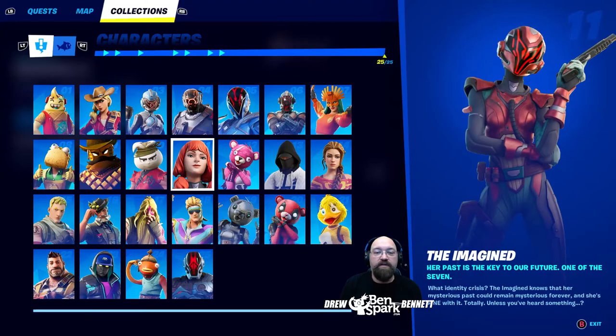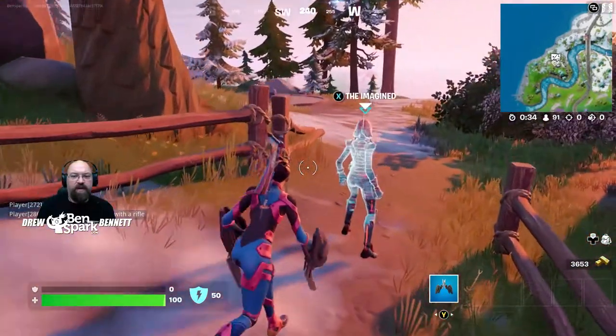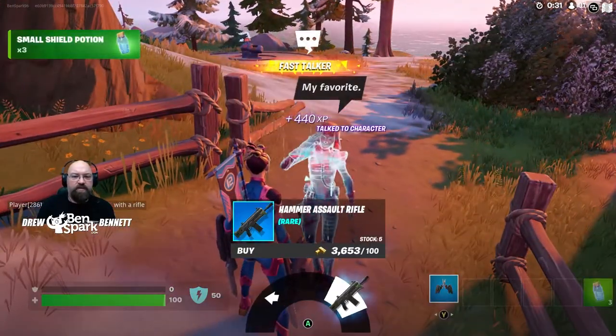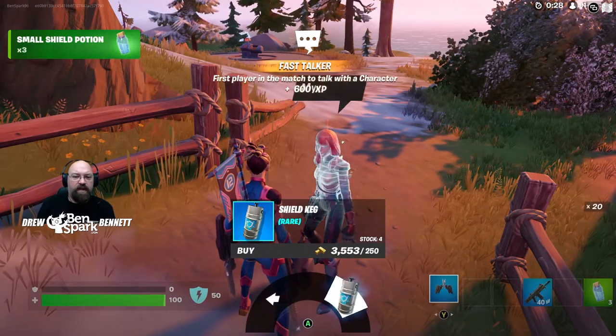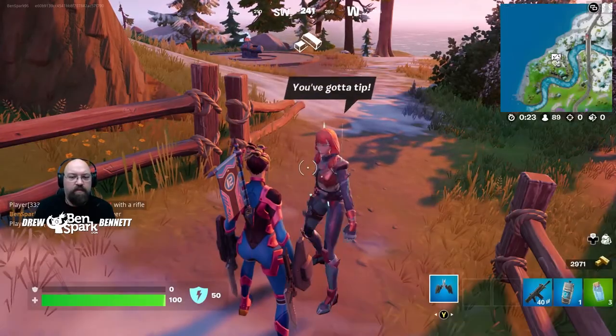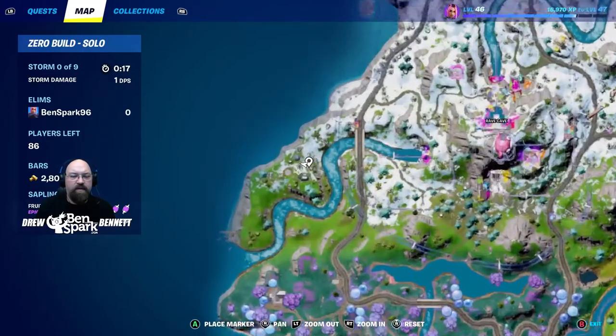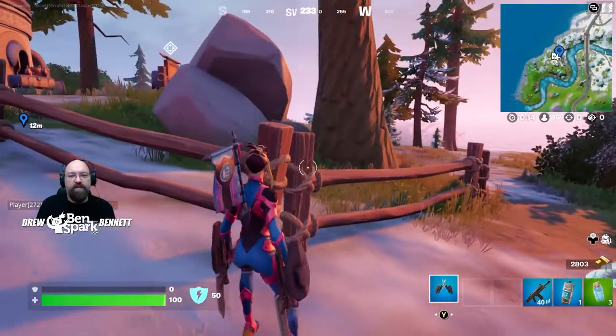Character number eleven is The Imagined. Her past is the key to our future — one of the seven. The Imagined knows her mysterious past could remain mysterious forever, and she's fine with it. The Imagined can be found at 7 Outpost 5. You can buy a hammer assault rifle, a shield keg, or tip the bus driver a small tip. On the map, she's right here, and that is The Imagined.